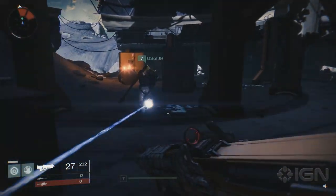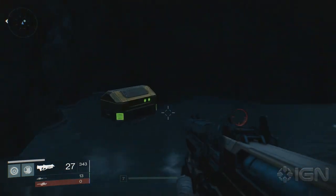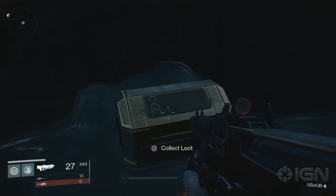Next, on your way to the Hall of Wisdom, go through the broken down dome building, into the temple, and then down the spiral to where you'll see the black water. If you follow it around, you'll see a chest in the corner.